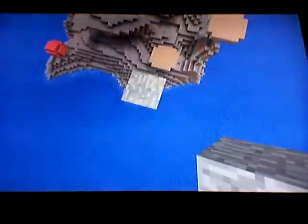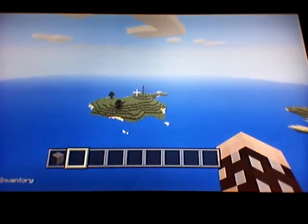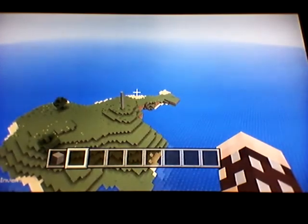By the way, the chest gives me three oak logs, two wooden axes, one stone pickaxe, four jungle tree saplings, two cactus, one pumpkin seed, four sticks, one melon seed, four apples, and one carrot.